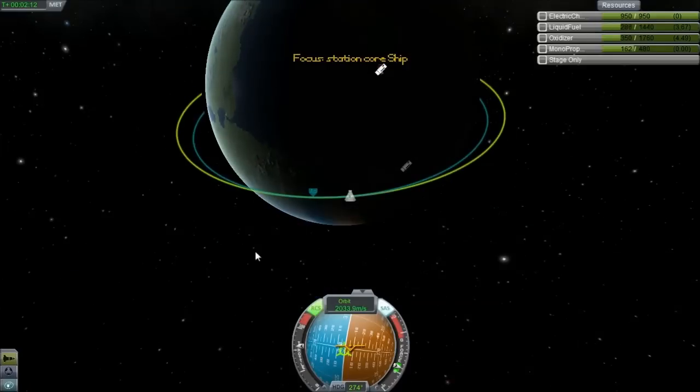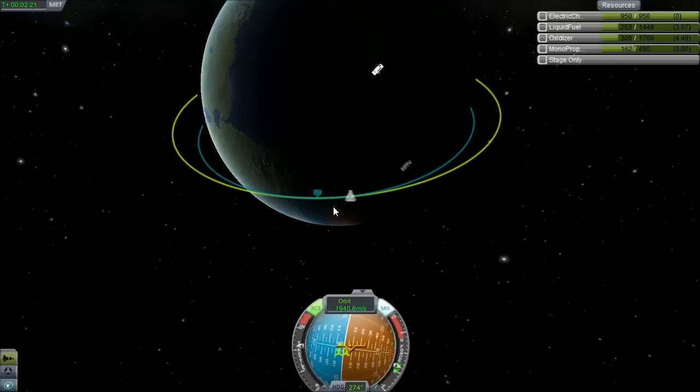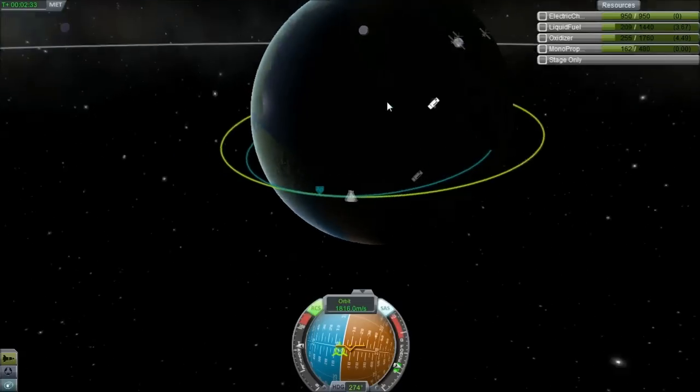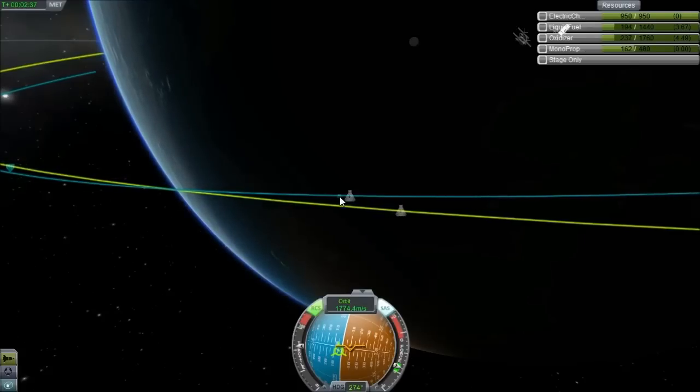I brought the habitation module up, did a crew transfer, and undocked successfully. So far this mission is a success. Let's take a look at our orbit - it's now shrinking and will intersect the planet, so we no longer have orbital velocity. There's the station pulling away from us.